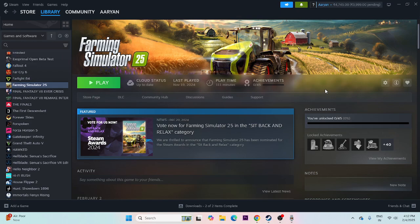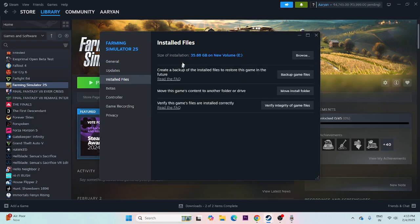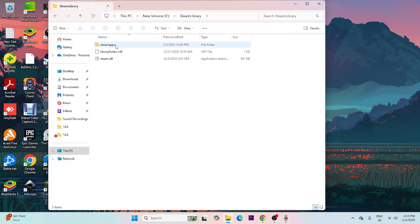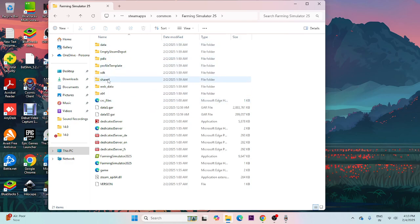The next step is to launch the game from the installation folder instead of from Steam. First, find where the game is installed — right-click the game in Steam, go to Properties, then Installed Files, to see the installation path. The game is installed on drive E, around 35.88 GB. Open File Explorer, go to This PC, then drive E, Steam Library, SteamApps, Common, and navigate to Farming Simulator 25, then into the data folder.